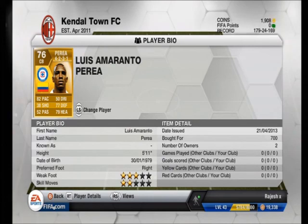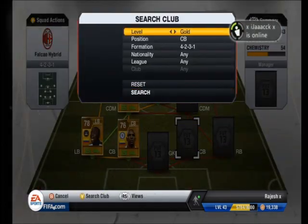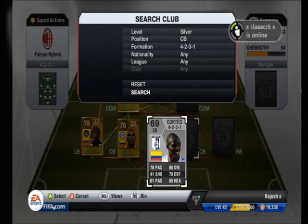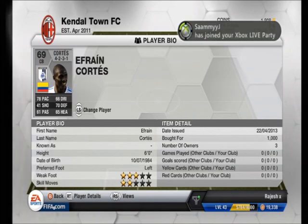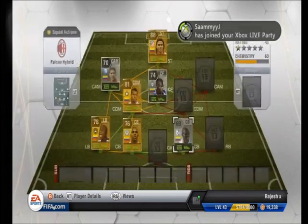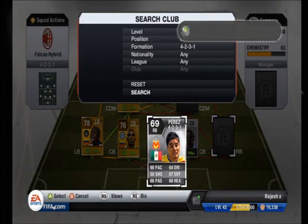At centre back we've got Priya — he's amazing, 82 pace, 77 defending, 79 heading. And the other centre back we've got Cortez — just gone for the pace with him as well, 78 pace, 70 defending.